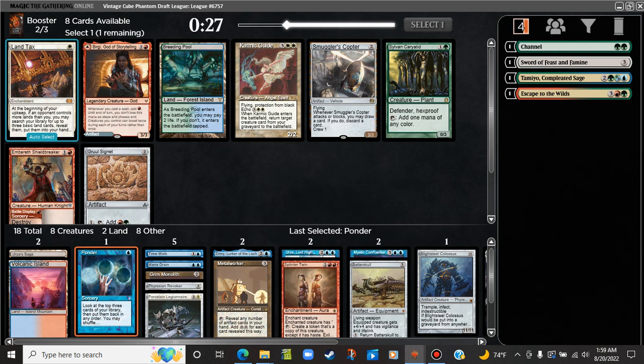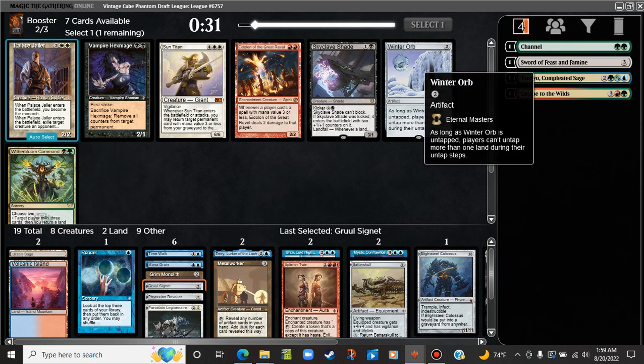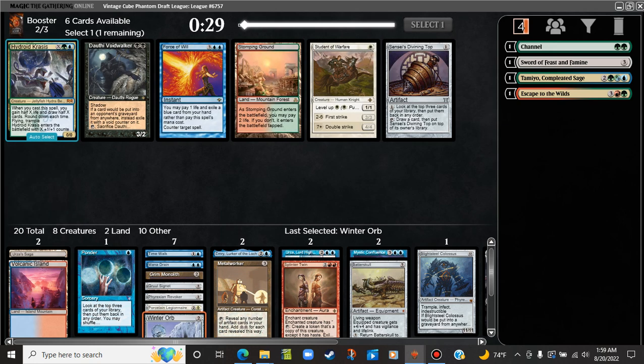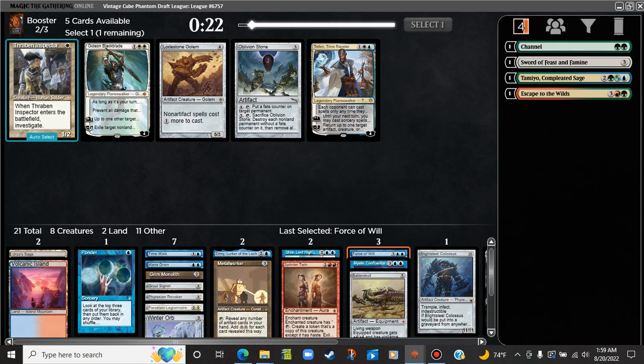Now we have a Hydroid Krasis and a Force of Will, or the Sensei's Divining Top. We don't have any fetches so the Divining Top gets worse. Meanwhile we do have a good number of blue cards for Force. So I'm going to keep it. Lodestone Golem — yeah. There's a world where we can try Abbot. Not playing any of these cards. The one I want to see the least is probably Abbot.